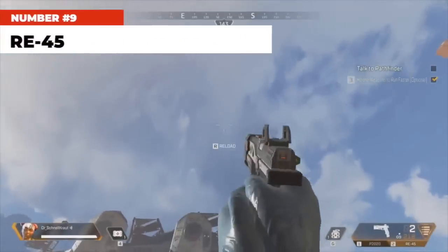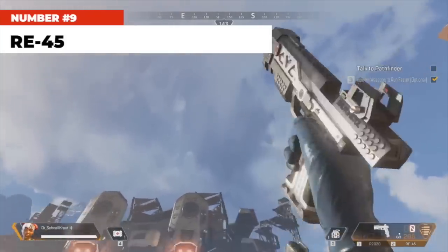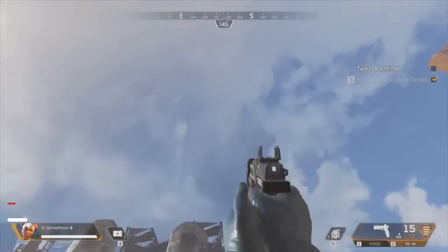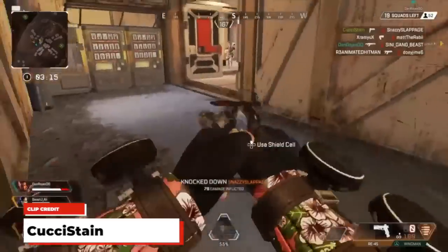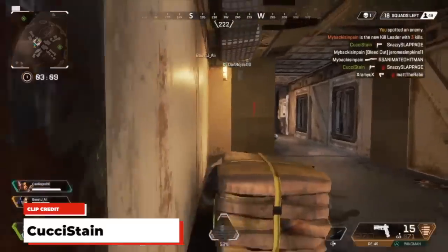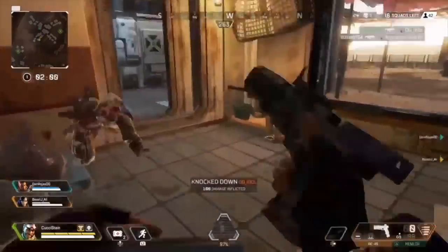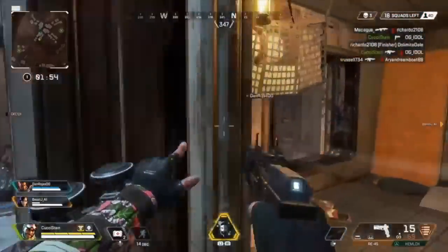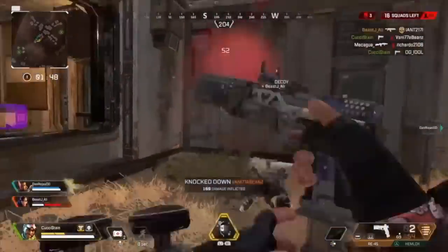At number 9, the RE-45. This commonly found weapon is hated by many for being yet another pistol and another light ammo gun, which leads people to write it off. In reality, it's a really good close-range gun. The RE-45 is a fully automatic pistol with a high rate of fire and modest damage, but it makes up for it with quick reload time, tight hip-fire spread, and very low recoil when aiming down sights. It's one of the most underrated guns in the game. Throw an extended mag on it and it essentially acts as a pocket R-99 SMG. This one is a sleeper.